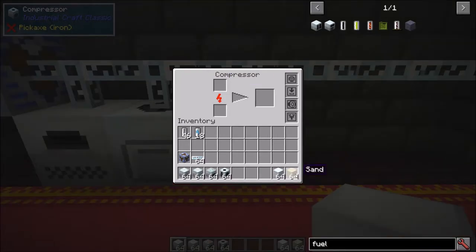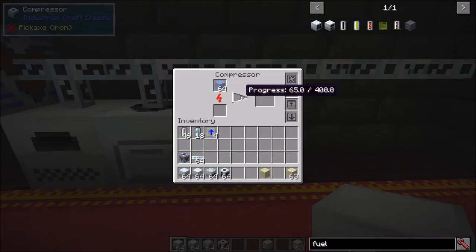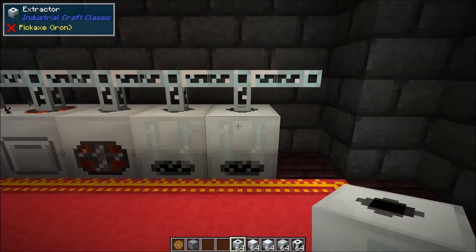As a side note, sand can be run through the compressor — one piece of sand makes one piece of sandstone. In addition, if you put ice into the compressor it's going to give you packed ice.